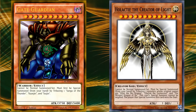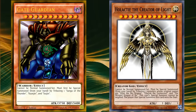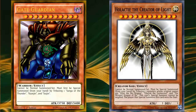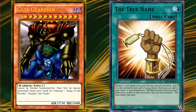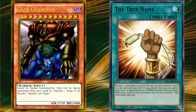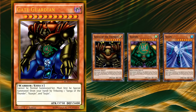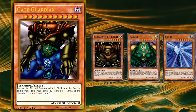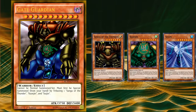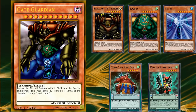None of the three pieces count as belonging to the Gate Guardian archetype, and there's no consistent way to search out all three from the deck. At least with Holactie the Creator God, who also requires three specific monsters on the field, the three god cards are all of the same type and attribute and belong to the same archetype. With the three Gate Guardian pieces they're all level 7 monsters with no inherent summoning conditions, but they at least have no restrictions on their summoning.